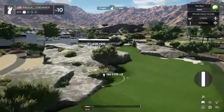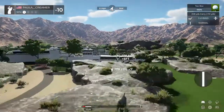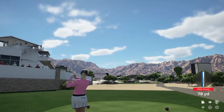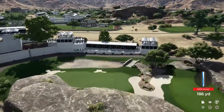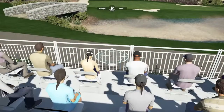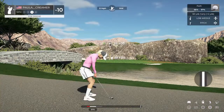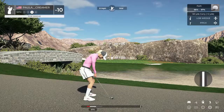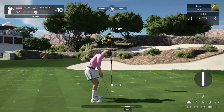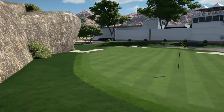See what you can do here on the tenth hole. Oh no — water. Hitting from the path. Yeah, that'll work. And this one to save par. That putt will go. Ten under for the round.